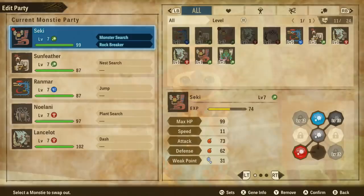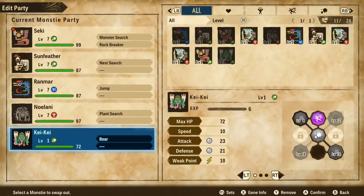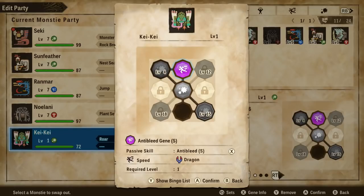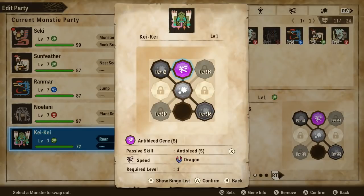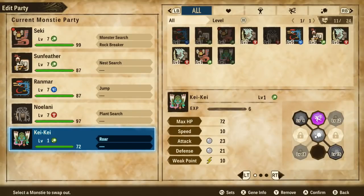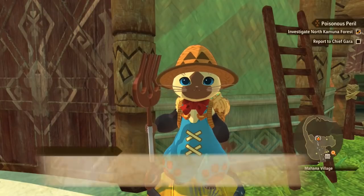We have little kiki with us - I'm so happy about that. Lancelot, no offense, I'm gonna go ahead and swap you out so you can watch after all of these other little ones. What are kiki's stats? Anti-bleed gene - I wonder what on earth that does. That negates bleeding with a very low chance of activation - it's a passive skill. We'll have to figure out what that's all about, but that gives us another technical monster on our team.